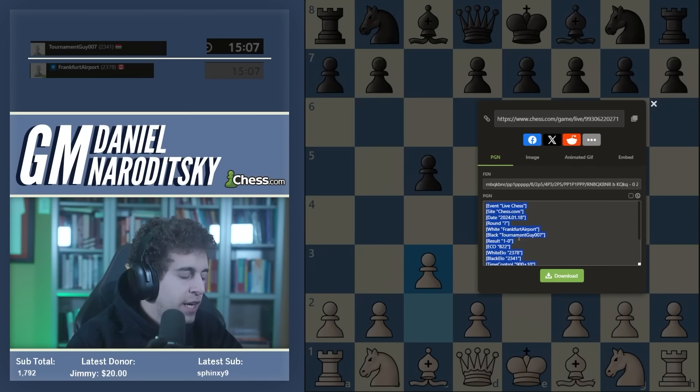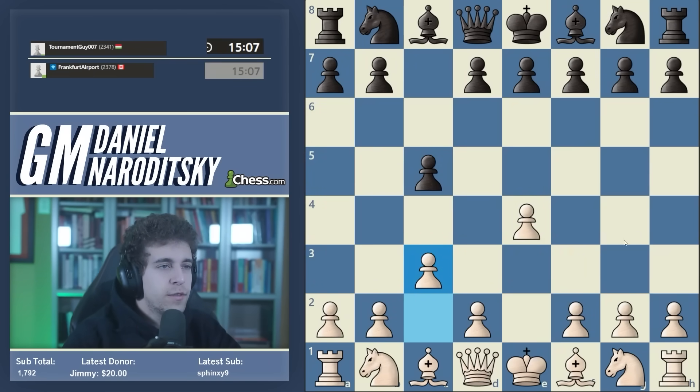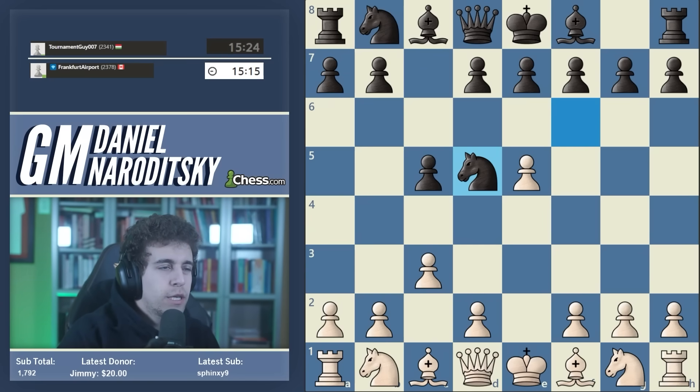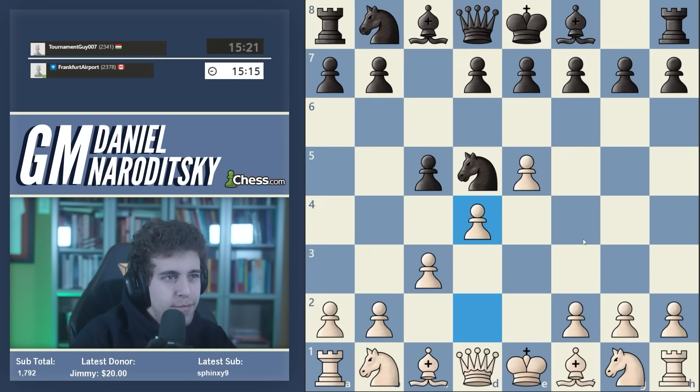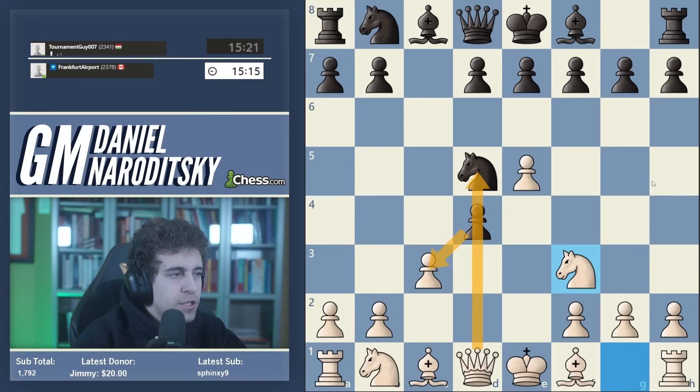You might be thinking - alright, let's just move on - but this is a chance for us to delve into some theory, and hopefully save you from buying a Chessable course. Remember the original point of the speedrun is a focus on openings, and this is a perfect opportunity to do that. First important point: notice that I played knight f3. The old school move of course is to immediately play d4.